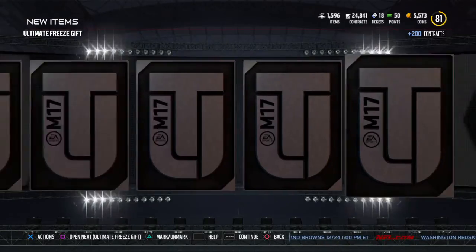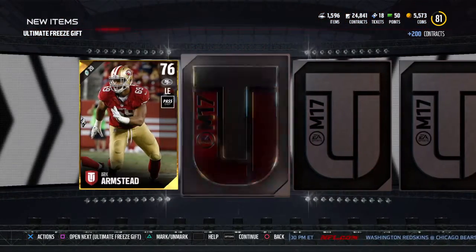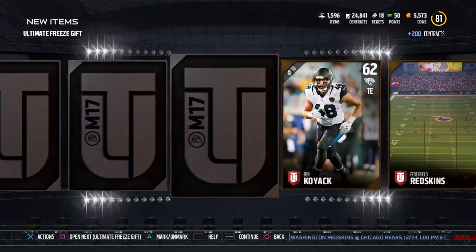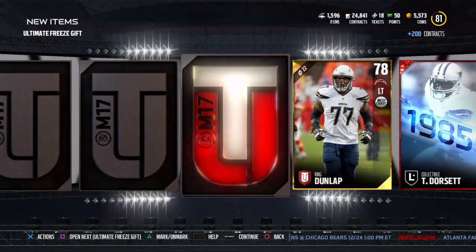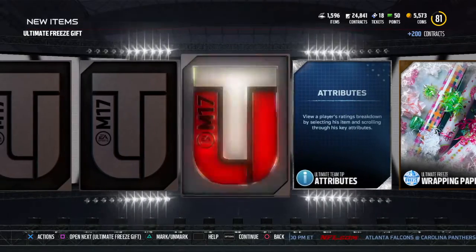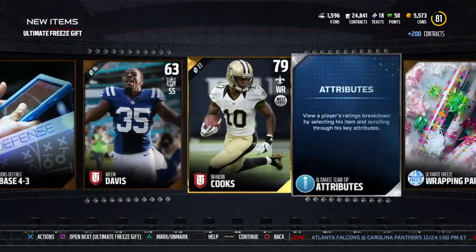First let's go with this because I think it's going to be three elite packs. It is an Ultimate Freeze gift — we get an elite Sam Madison. So it looks like it's just going to be one legend pack, not a triple legend pack, which is slightly depressing. Another elite — we get a Lawrence Taylor 88, that's actually a pretty nice one. We get some wrapping paper and looks like that's it.